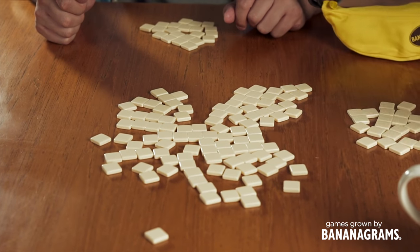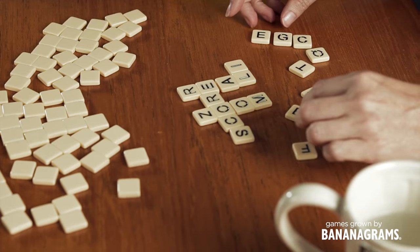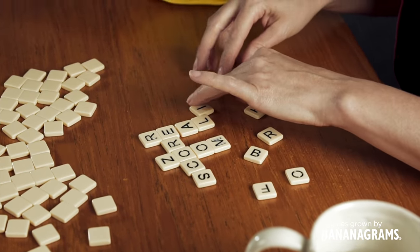One player starts the game by shouting "split" and everyone turns their tiles over as fast as they can to arrange their own individual crossword grids. Grids can be broken apart and rearranged at any point throughout the game, so don't stress out if you feel boxed in by your words. You can always fix it.